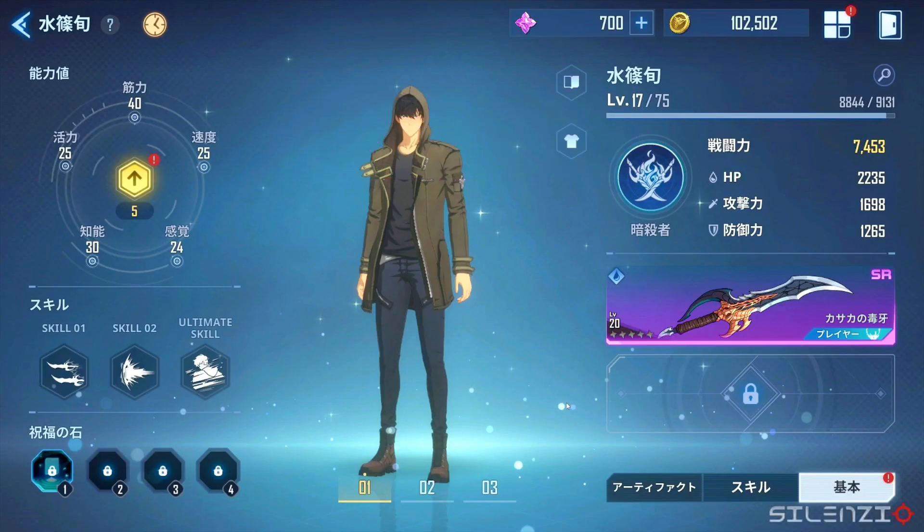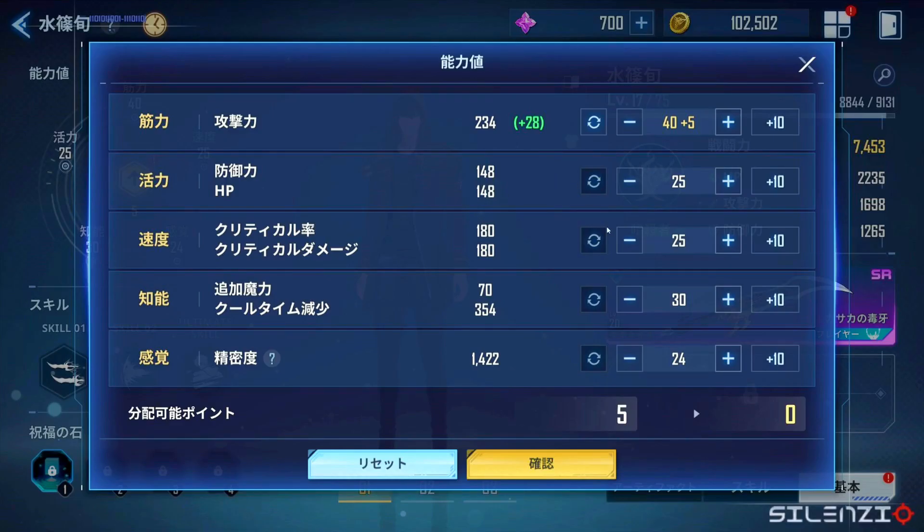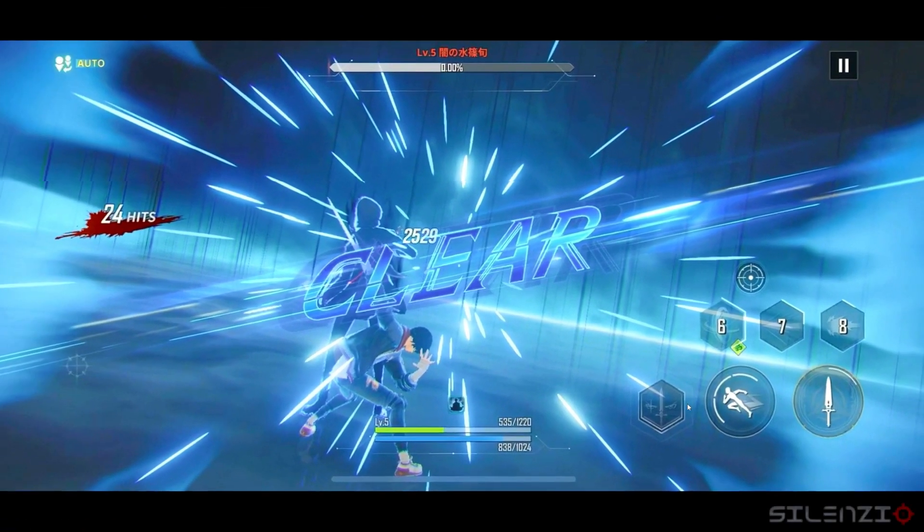This is the main character Song, and he's an SR. We'll probably get multiple versions of him, or maybe you can just change his outfit. He's level 17 out of 75 with an SR weapon. There are two skills, one ultimate, and a single attack. There's got to be attributes here — it looks like he's going full attack. You probably get attributes from leveling up or some other resources.